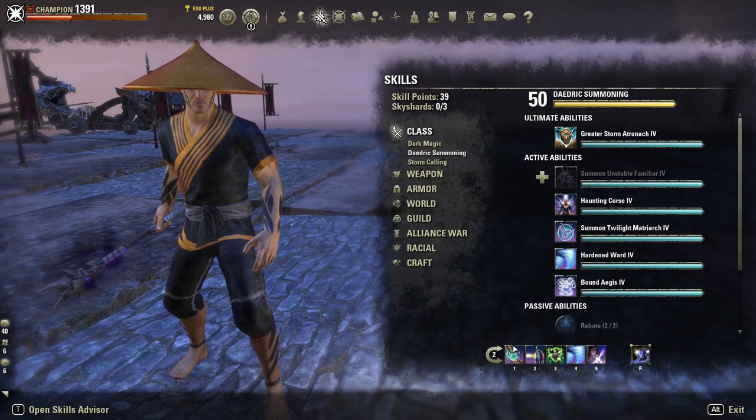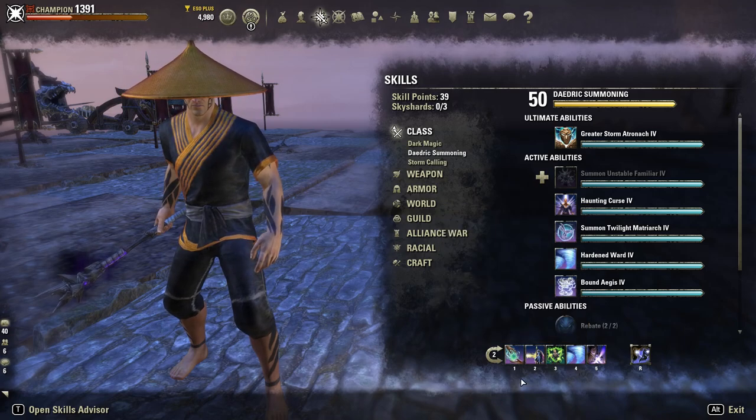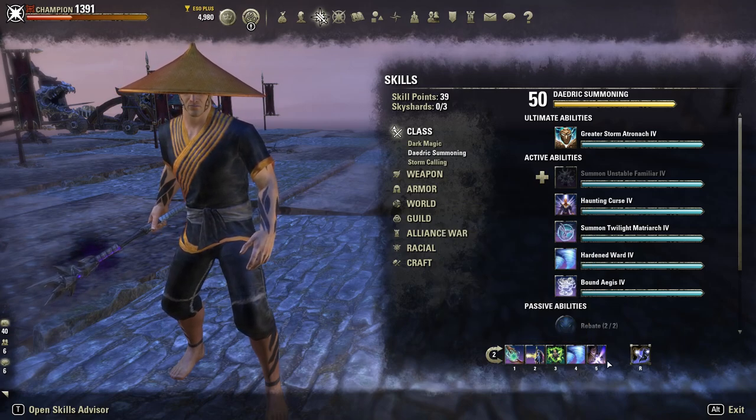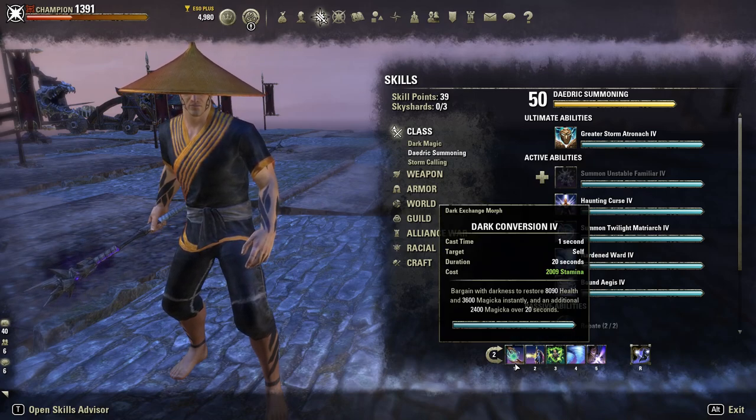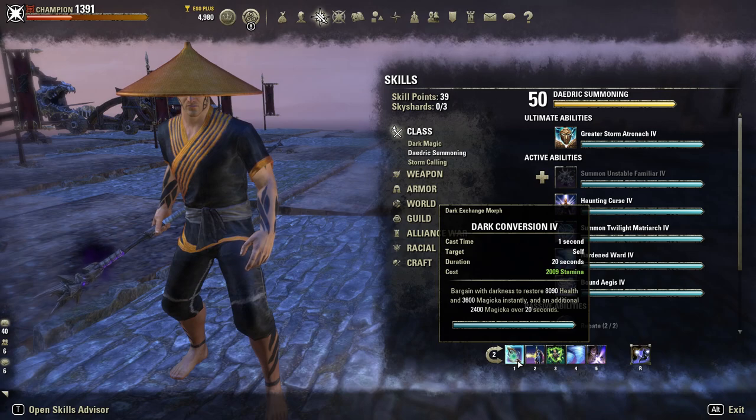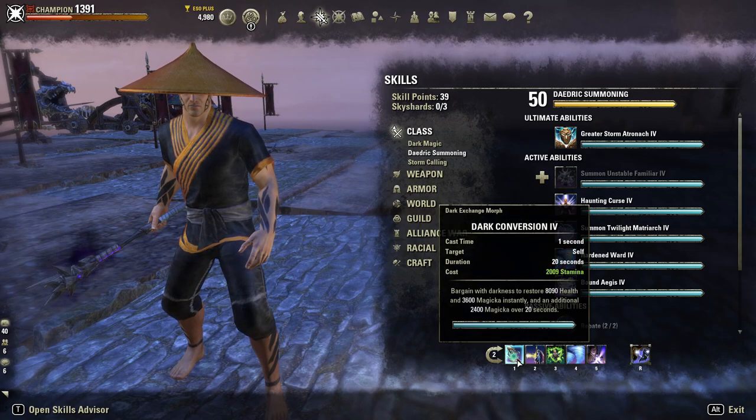Next I'll be going through the back bar. The first skill is Dark Conversion — this is mainly for sustain but it also makes for a good secondary heal. It's a pretty decent burst heal. Just try to cast it only when you have CC Immunity up, otherwise it's going to cost you a lot if you get interrupted.